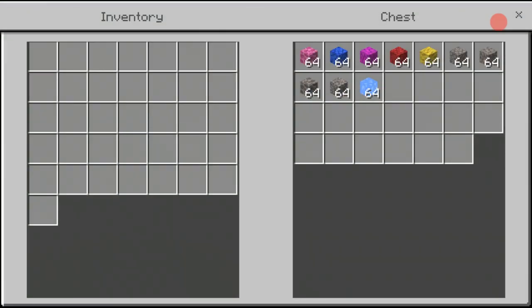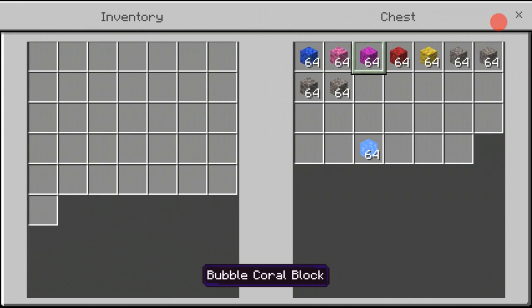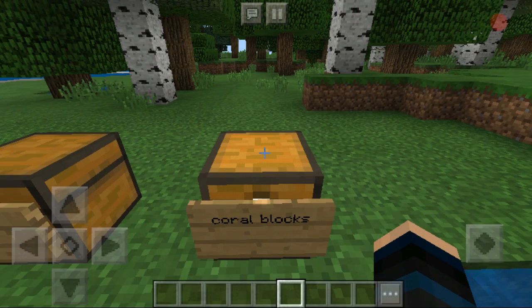Over here we have coral blocks. I just put the blue ice in there too. You have brain coral block, tube coral block, bubble coral block, fire coral block, horn coral block, and then these are the dead types of coral — when they're gray. If they're out of water they'll turn gray.